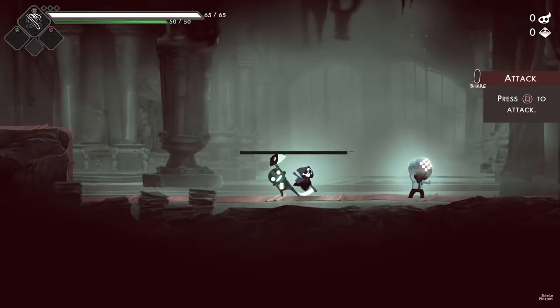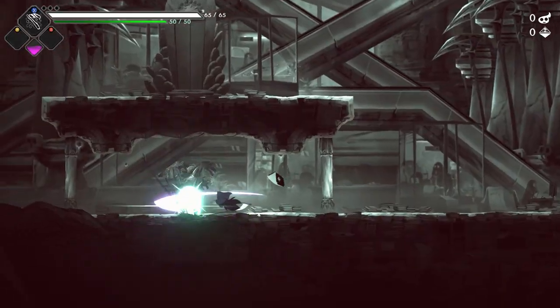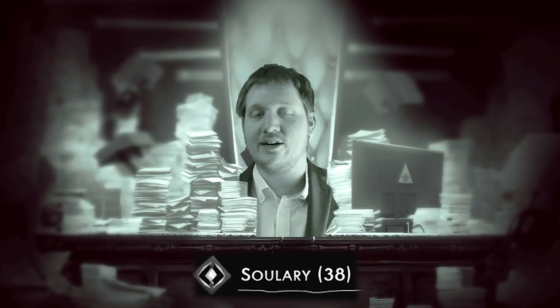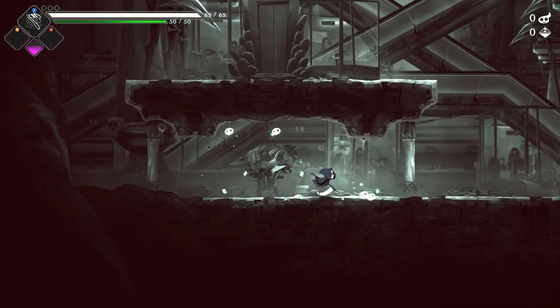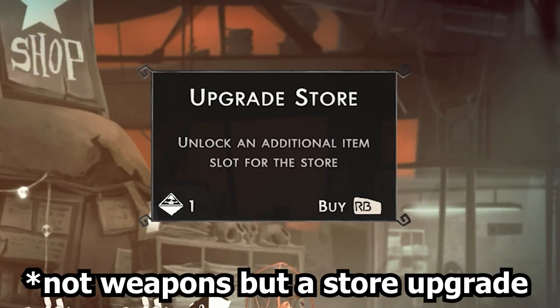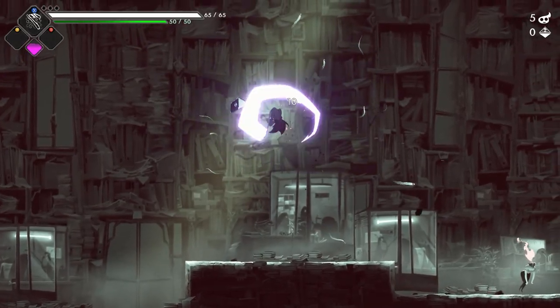Regarding gameplay, once you get past the tutorial — which is pretty simple — you collect Solary, which is a form of currency in this world. You can spend a certain amount of either Solary or Prismium, another form of currency, to upgrade weapons. If you go to the store but have no money, you're out of luck, which means it's best not to skip enemies.